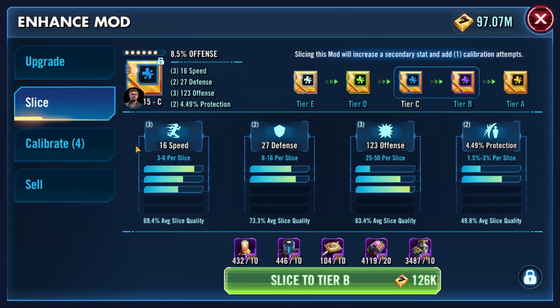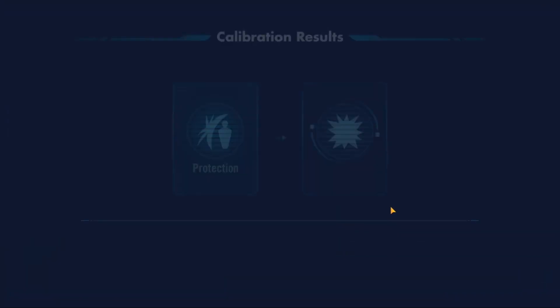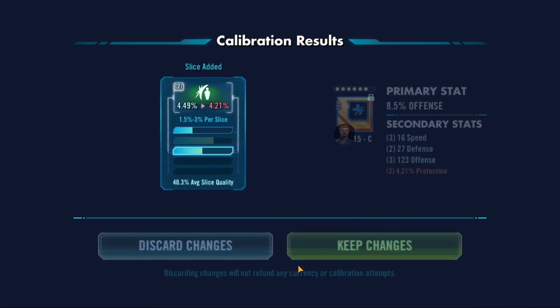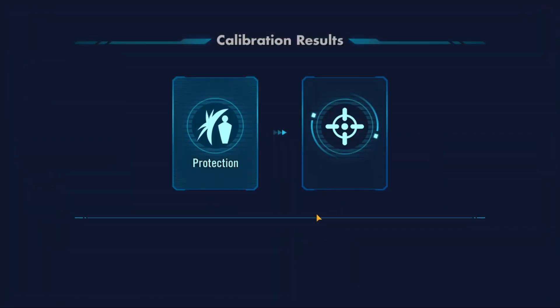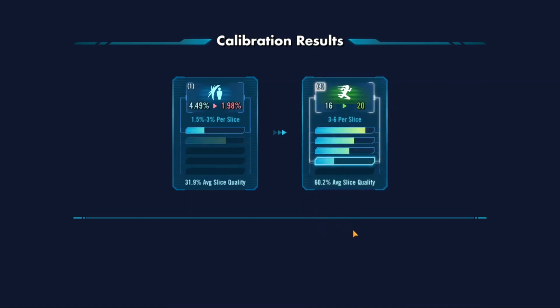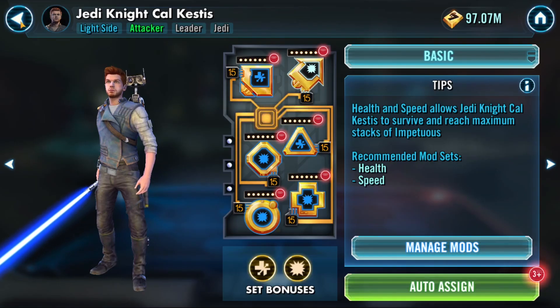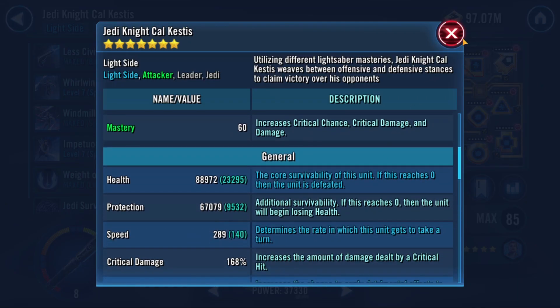Last mod — trying to get a 4-roll on speed, rolling away protection. After calibrating, we have at least a 4-speed on all the speed mods. That puts us at 289 speed — beautiful. Looking good at 90k health and 67k protection. We focused on health instead of protection, which is why we did the health set. I am pleased — he looks great.